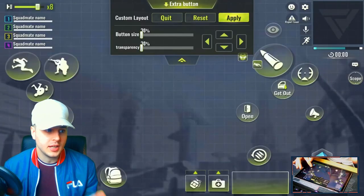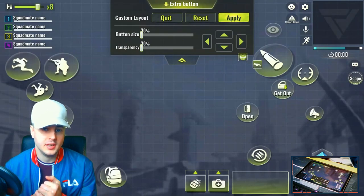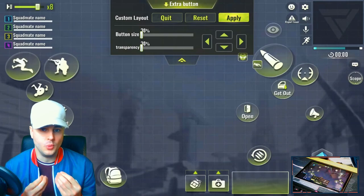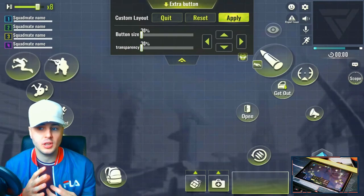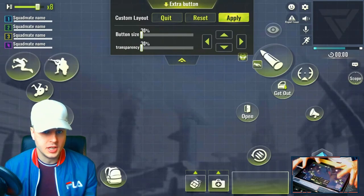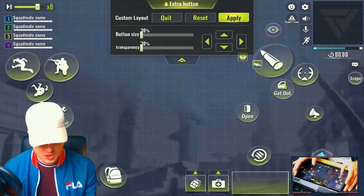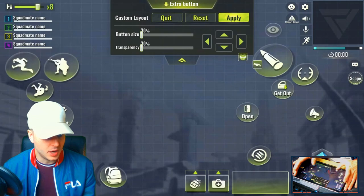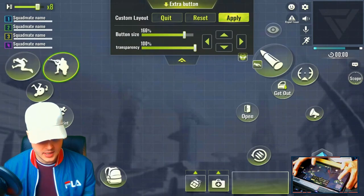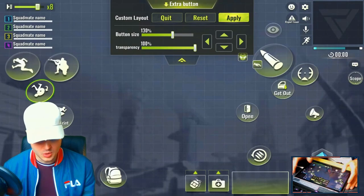Now let's get into my custom layout. This is my personal setup and I can't stress enough — the HUD is my own and what I'm comfortable with; you guys will feel differently. I use four-finger claw — just my four fingers and two thumbs. My left thumb controls auto sprint and opens my inventory. On the left-hand side you'll see the jump button, crouch button, and roll button are all close together, making it easy to tap them during a fight.